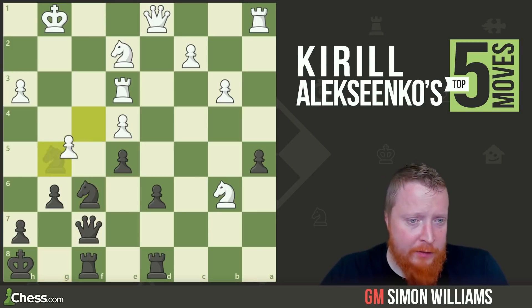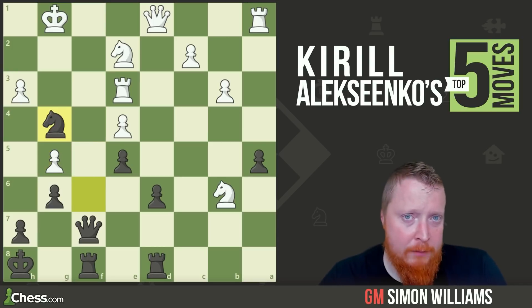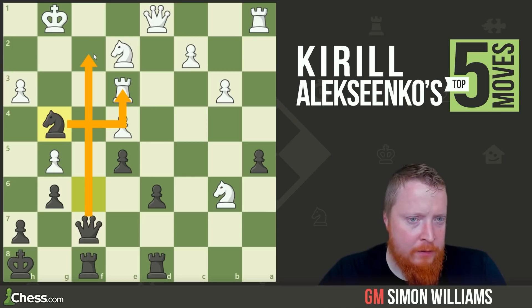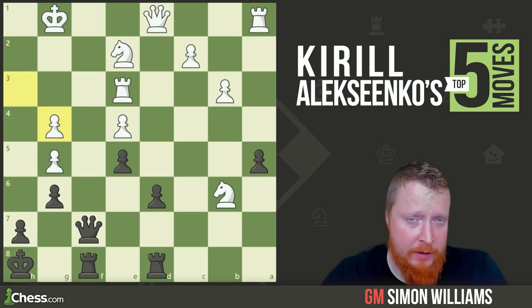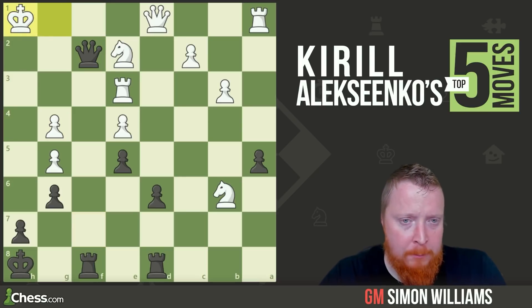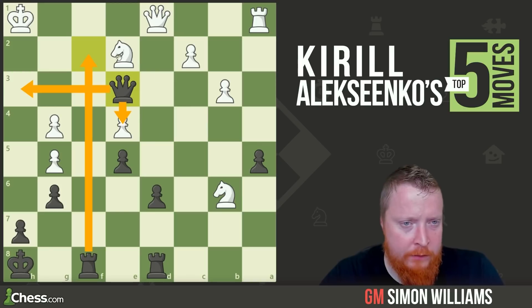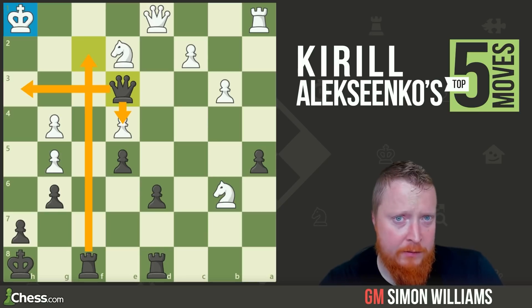White does take the knight on g5. And here comes the second blow: knight to g4, a brilliant idea attacking the knight and allowing the queen into f2. Now the white king becomes helpless. Pawn takes knight, queen f2 check — king only has one square. Black wins the rook back. And even though materialistically white is doing okay, with threats of the rook coming in and the queen attacking all of these squares, the white king is just far too exposed. Two heavy pieces — meaning rooks and queens — attacking an exposed king is going to be checkmate in most examples.